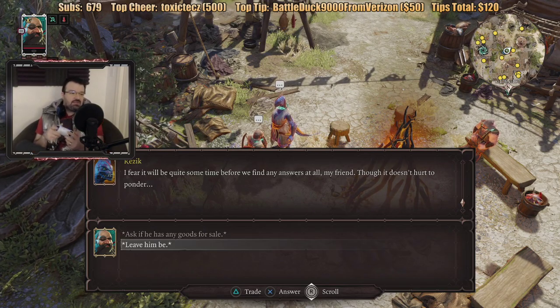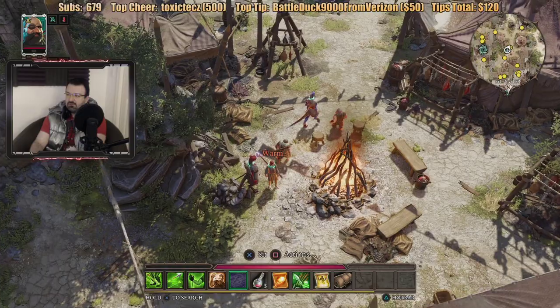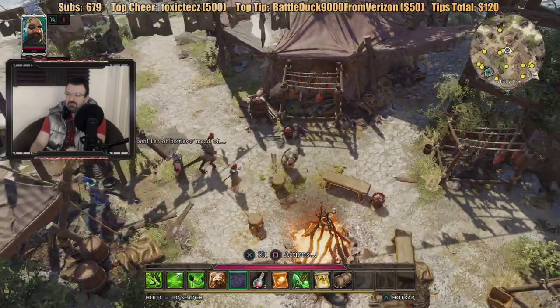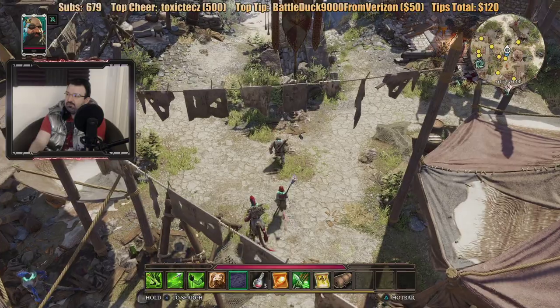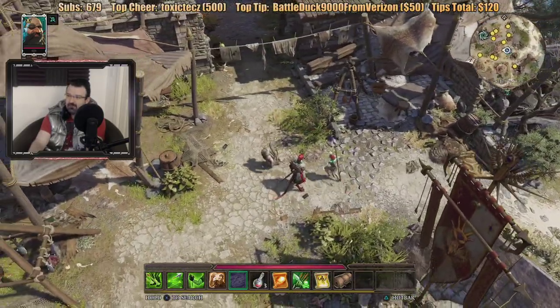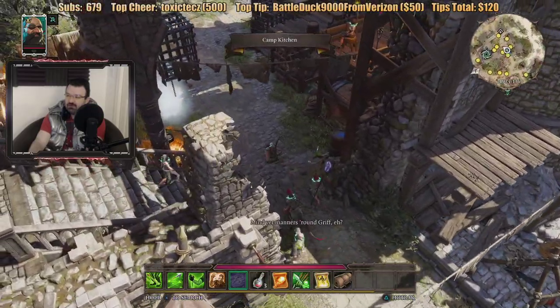Do they have any goods for sale or leave him be? He's just a vendor. I feel this guy walks. Lazlore — we've already talked to Lazlore. So I just went through the whole town. I did recruit a new party member which is good, but I don't know what I'm supposed to do. I don't know what I'm supposed to do here. I didn't seem to find anyone who gave me a quest or anything.